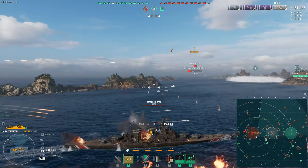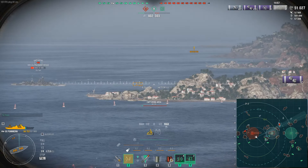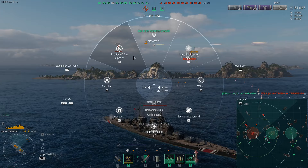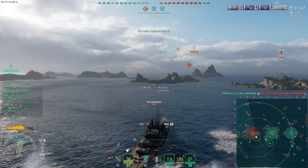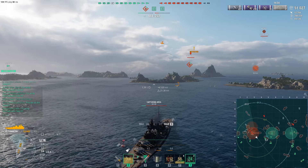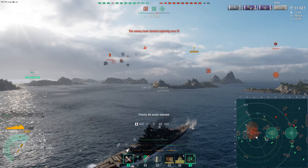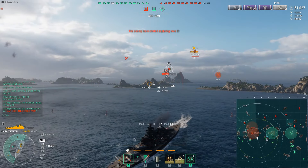We're flexing our health pool and armor scheme — denying the enemy team points by being in this cap. This is what I want to hone in on: Pomeran can barge into a space and occupy it really well, whereas I couldn't do this with Prince Ruprecht or other battleships that don't have as good a hit point pool or armor scheme. We're going to be utilizing our damage control party and repair parties a lot in this game.